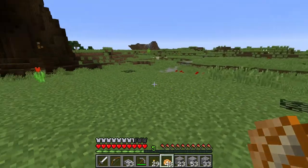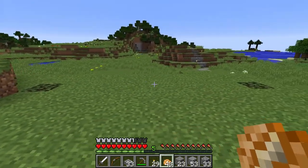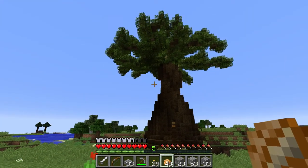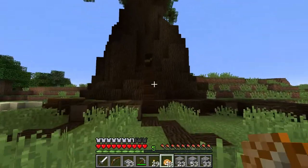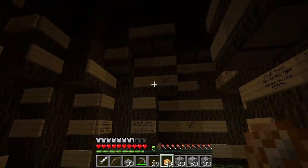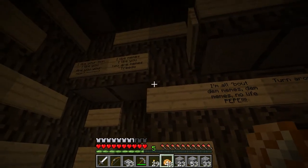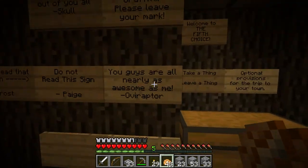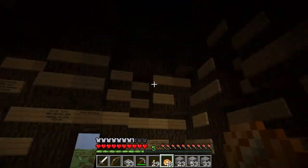So where I am right now is spawn - this is where you spawn if you don't have a bed or something. There's not much here yet, but there is this fancy, fancy schmancy tree. Let's go take a look. This tree was built by, I think, Tebby and Cherry, and inside is the wall of graffiti. I know people have been placing stuff everywhere, but my message is right there.